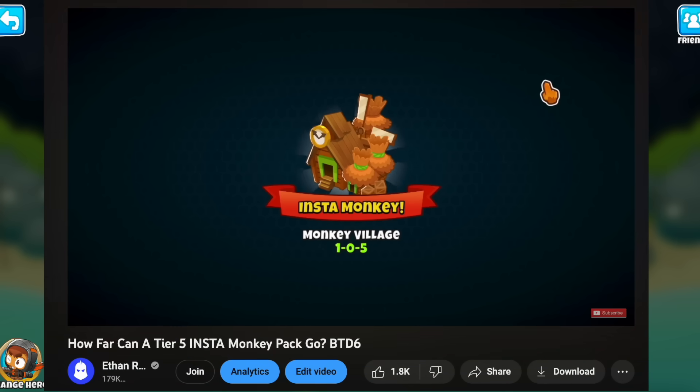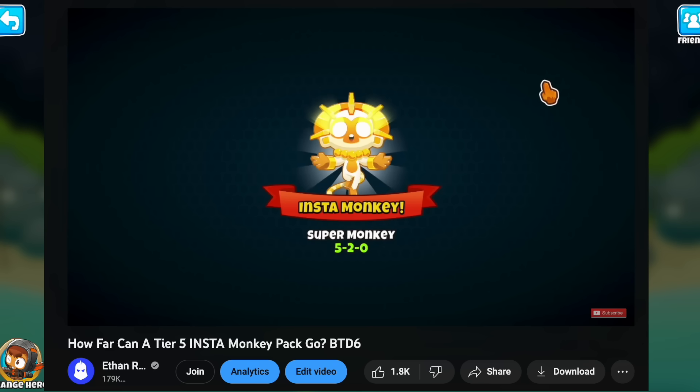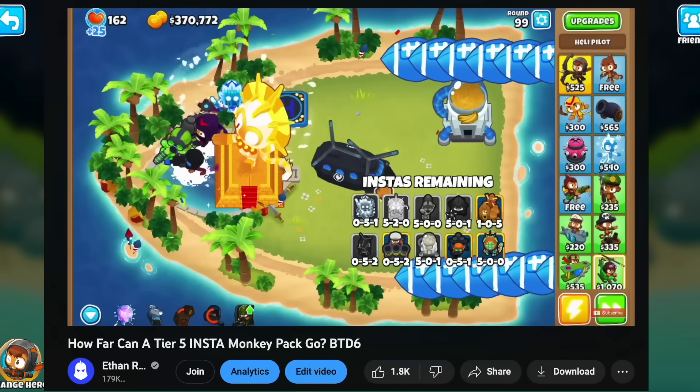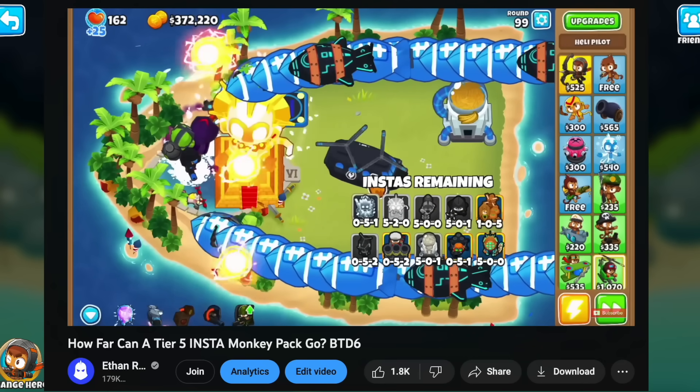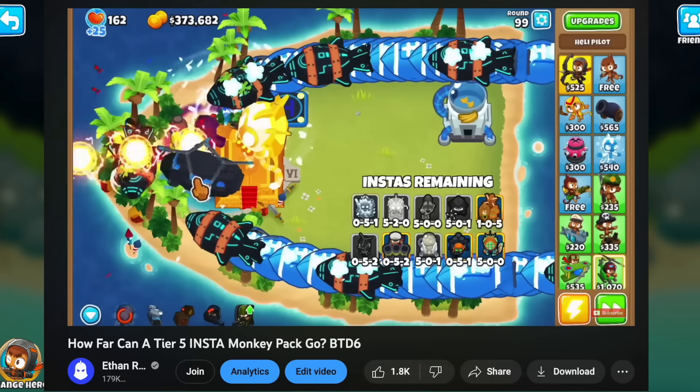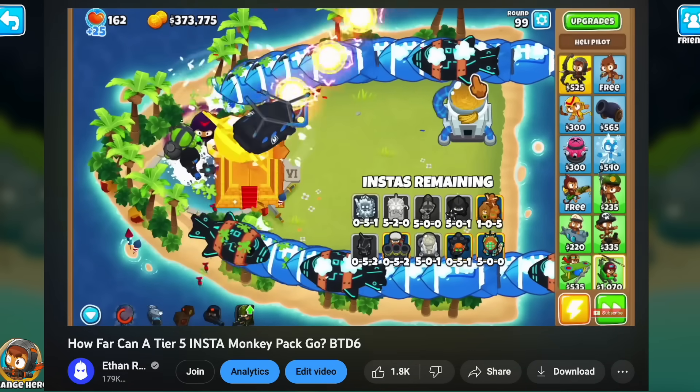Last time we opened the tier 5 instamonkey pack and made it into free play using only those towers and cross paths we got without any upgrading. I don't want to do spoilers for people who haven't seen that video - there's a link in the comments - but today we're going to open a tier 4 instamonkey pack and see if we can beat the score set by the tier 5s.